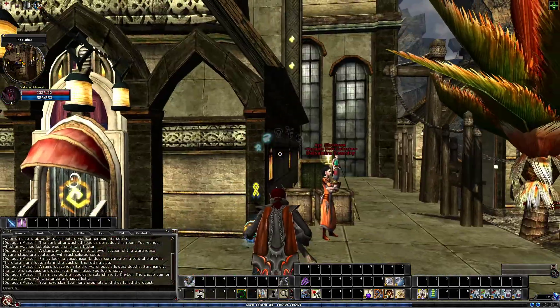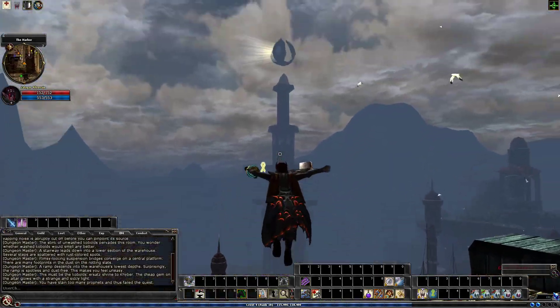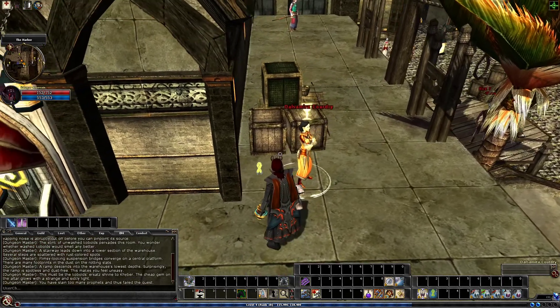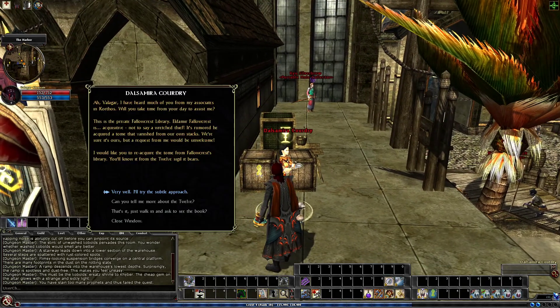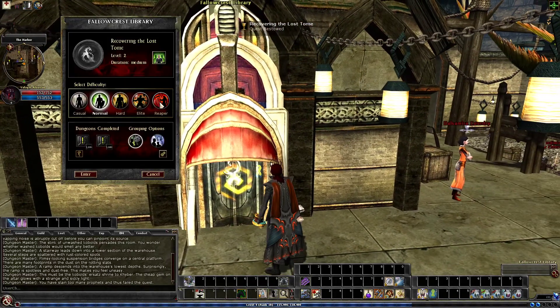This quest has moved several times from when it originally was placed in the game. It actually used to be located just over there at that tower — it was the lighthouse there. But now it is located more towards the center of the harbor, given by Delsmaria Kodri. So we're going to go pick up the quest here and step in.